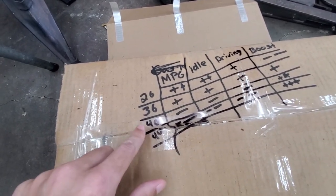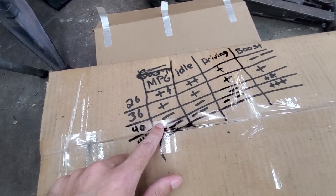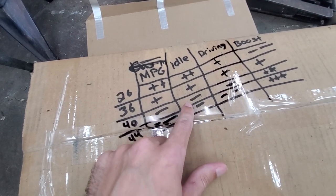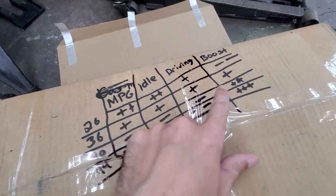I figured if the 36s ran good and the 44s barely ran, cutting the middle I'd be in a pretty safe zone. So I got a set of 40-pounders — MPG is still worse than the 36s, idle was still bad (not as bad as the 44s), driving had some misses and hiccups, but once it got under boost it was phenomenal. So right now I'm on the 36-pound injectors because for driving, idling, and actually operating the car, those are the ones I'm going with. I want to keep the boost at five to six pounds but I can't just swap injectors because I'm already at the limit.